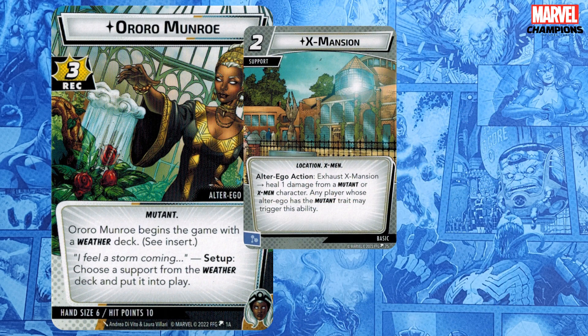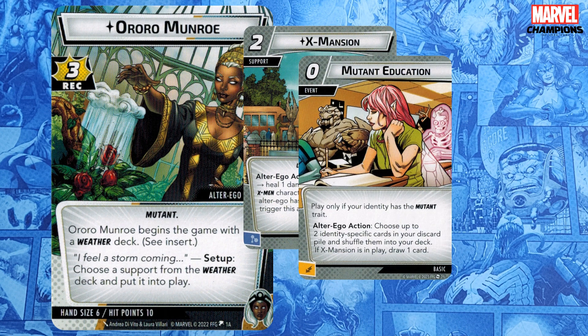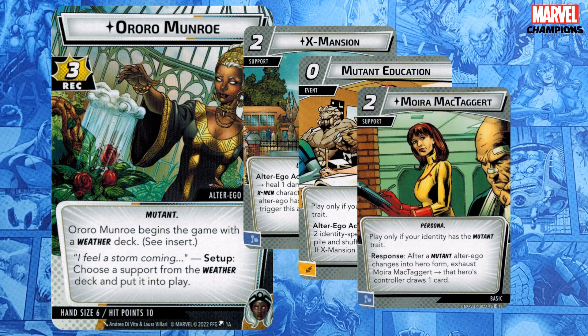The X-Mansion didn't excite me when I first saw it, but it got much better with Mutant Education, which shuffles two identity-specific cards back into your deck, and if you have X-Mansion in play, you also get to draw a card. That's a pretty good reason to flip down to Alter Ego, and since flipping down also means flipping back up, Moira McTaggart is decent too — better in multiplayer for sure, but still decent in solo if you're going to flip a lot.